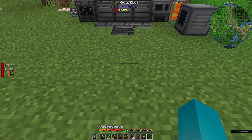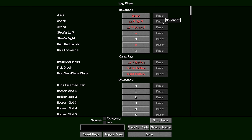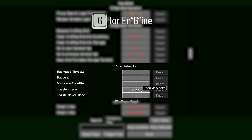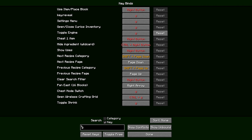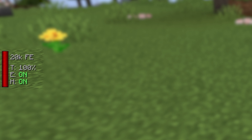Our throttle is at 100%, our engine is off, and our hover capabilities are off. We just want to check our controls and keybinds and look for iron jetpacks. Toggle engine is V, toggle hover mode is G. I like to make engine G and hover mode H. We can also type G in our search bar and hit key and see what else is tied to G. Right now it's the Curios menu, which is already on E, so we can actually remove that. Now we can press G and our engine is on. We can press H and our hover is on — these will toggle.